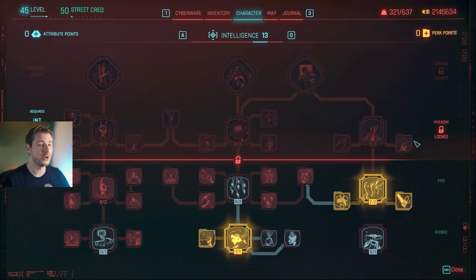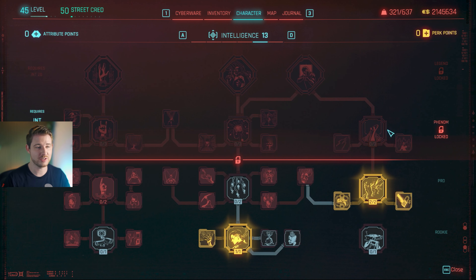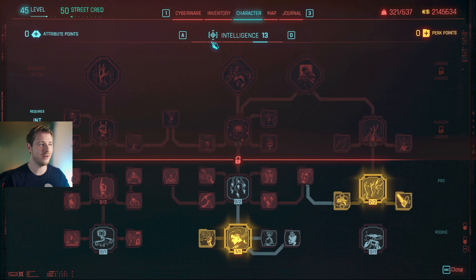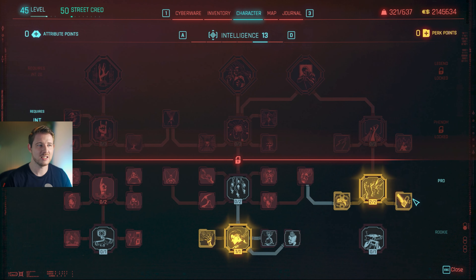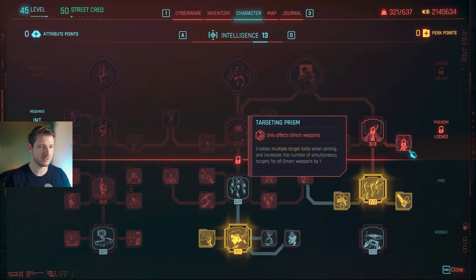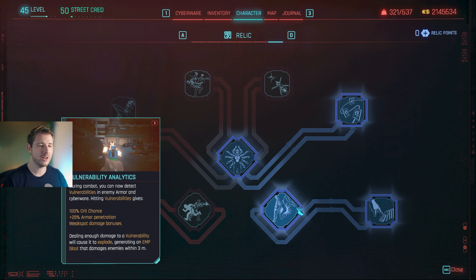For Technical Ability, feel free to copy the build. If you don't want to use grenades you'd go one route; if you want grenades you'd take the other, and you can even get a third stack — it's really just preference. For the Netrunner tree, the Edge Runner perk is one of the best skills in the whole game. I'd totally recommend getting it, as upgrading your cyberware becomes insane and complements any build.